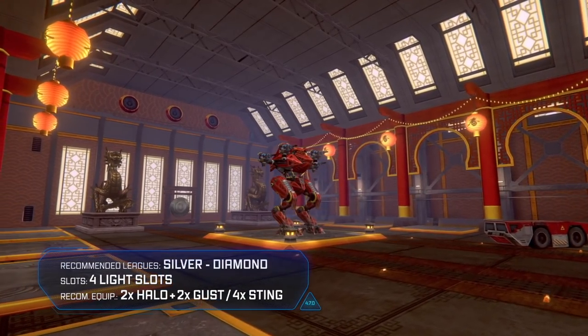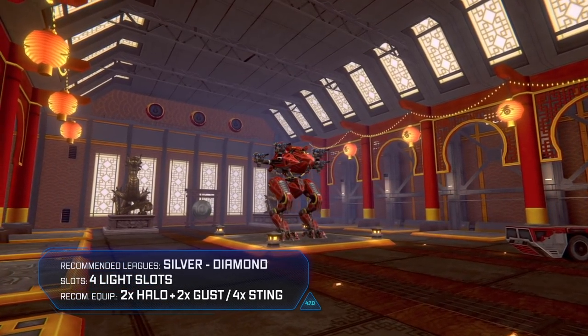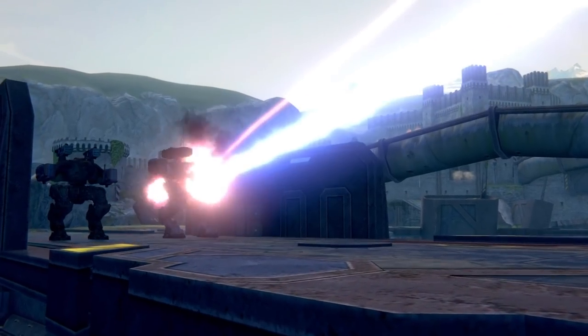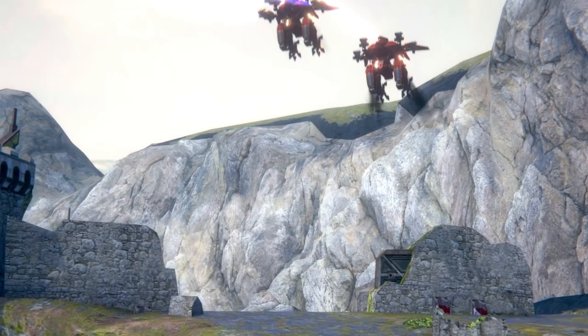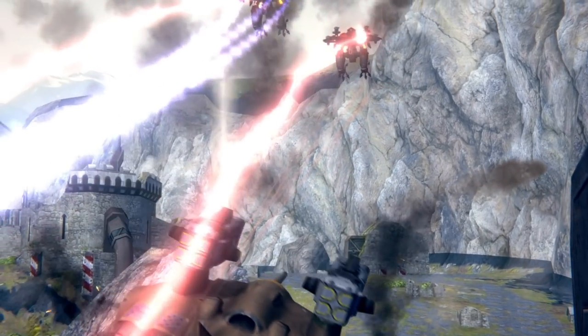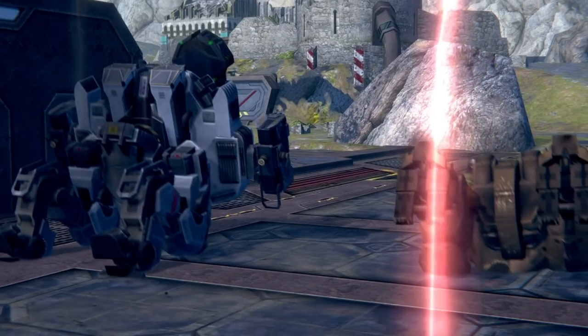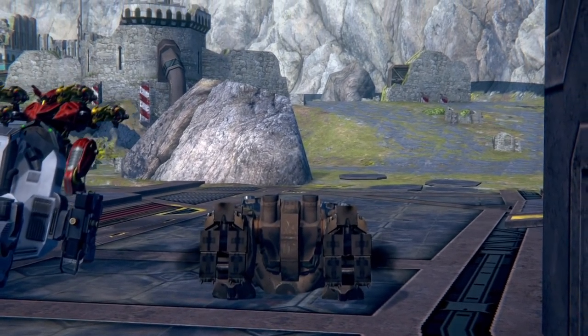Red Ao Chin is the most affordable new robot for middle leagues. It is also quite versatile. Chin can become a powerful brawler with Gust, Hello and New Weapon blades, or a medium-range skirmisher with Mukweiss or Sting. Long-range capability and great speed help Ao Chin remain relevant in top leagues, where it can become a nasty mobile sniper.